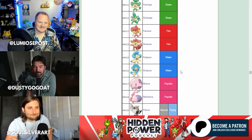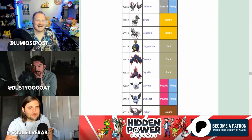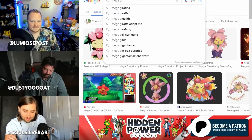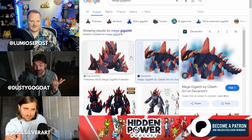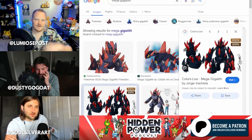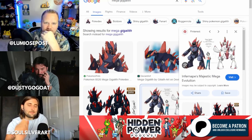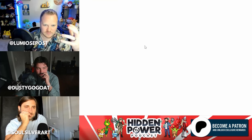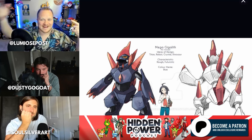My pick is Mega Gigalith — no need to think about it, Mega Gigalith would be insane. Imagine they give it Sand Force or something that makes its moves stronger in sandstorms, because you'd send out your Gigalith, it has Sand Stream so it sets up the sand, and then you Mega Evolve it to take advantage of the sand.